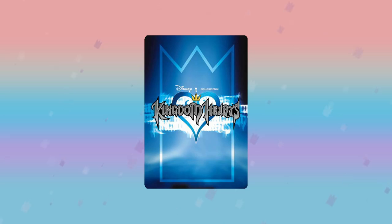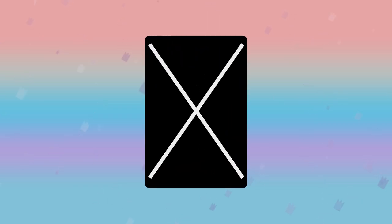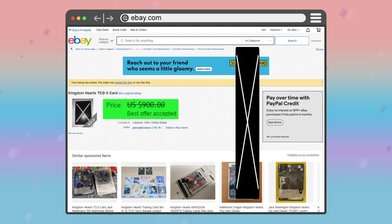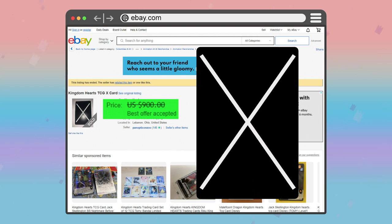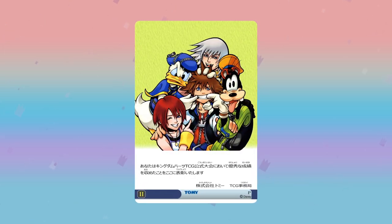One of my personal favorites is this prototype card that only features a white X on the front and the standard artwork on the back. The last registered sale of one of these cards was listed for $900, but it seems the seller took a best offer that was likely less than that. Regardless, this was the last known sale of this card in years as far as I could find. There was also a rare certification card awarded to those who participated in the official Kingdom Hearts TCG tournament held in Japan.